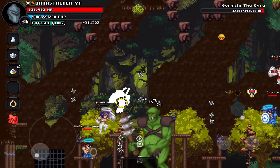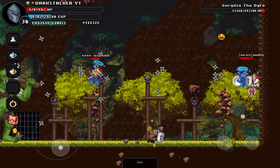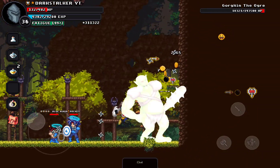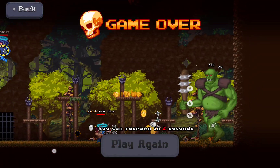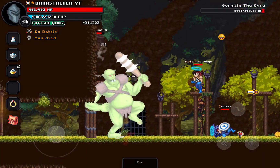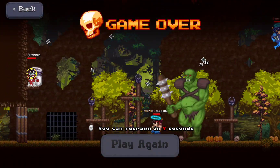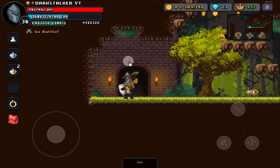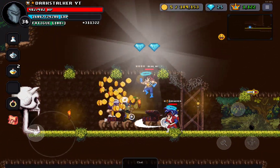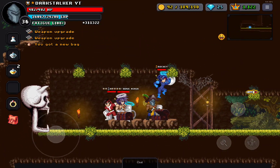Yeah, he's aiming for me, that's not good. Wow, we got two gems cause we defeated it! Okay, now there are two gems in each chest.